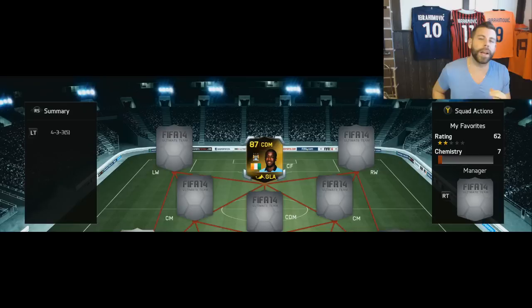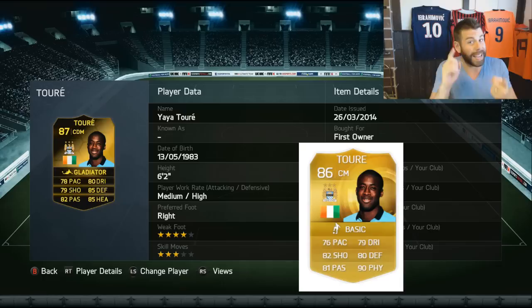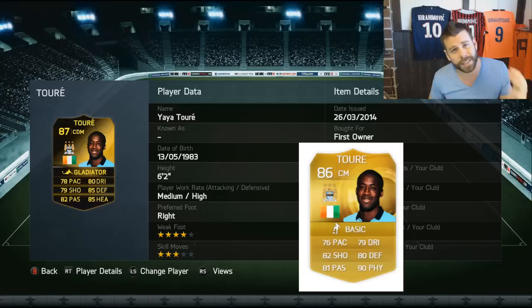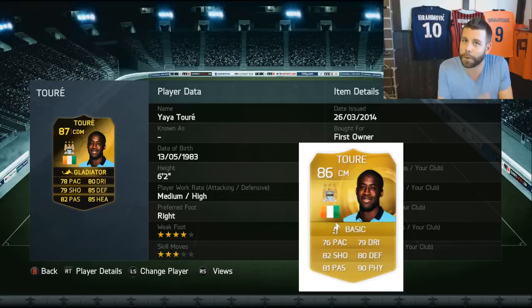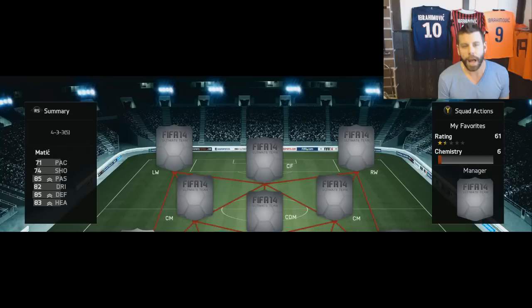Up next is the guy everyone would have been expecting - the beast that is Yaya Toure. Yes, I have the Team of the Year and Team of the Season in my club too, but in terms of my favorite cards, this is the one. He's pack-pulled - this is the first card that really shot my YouTube channel forward. Matt HD Gamer put my reaction in his videos and it really helped boost my channel. I've played almost 250 games with this card. When I look at his UT15 card stats and overall rating, I don't think that's fair - he's probably one of the best midfielders in the world right now and EA constantly under-rates him.